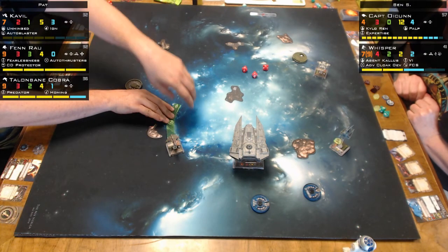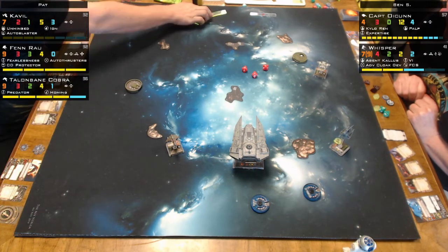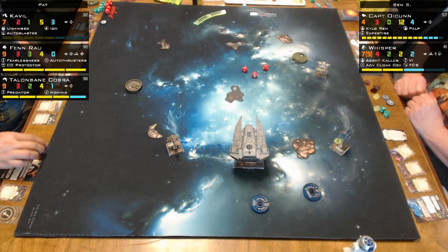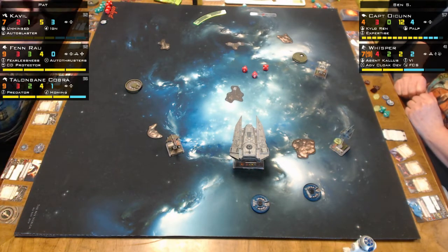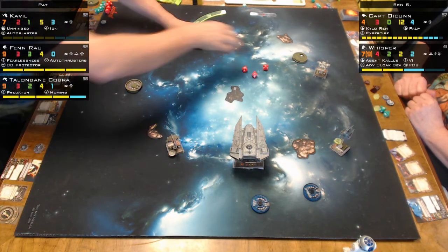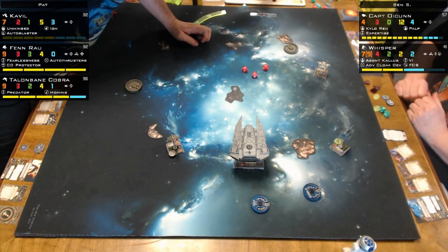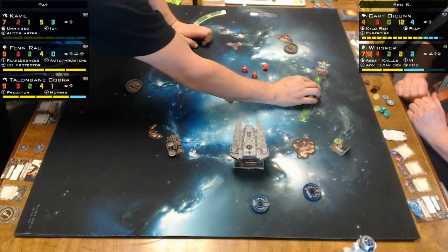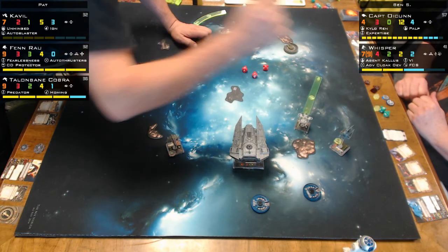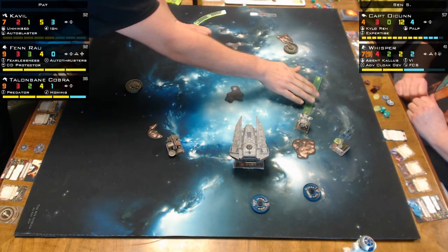I should have cloaked — I don't know why I didn't cloak, but I took an evade action. That was stupid. An evade is guaranteed two dice — that's not good. I'm learning to play this setup. This was actually the first setup I played and I lost horribly with it, because Whisper is really hard to fly.